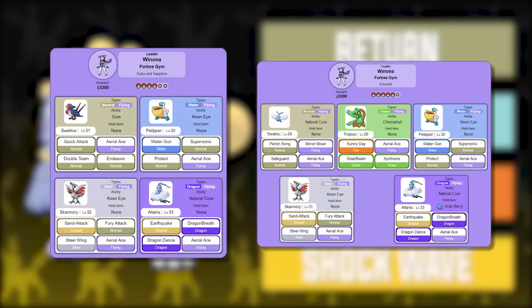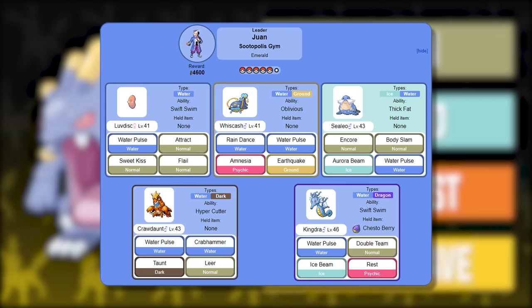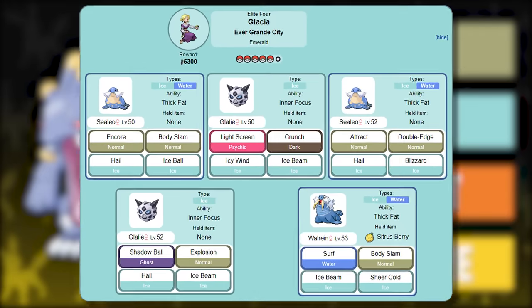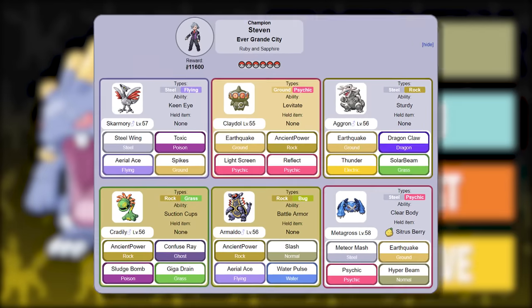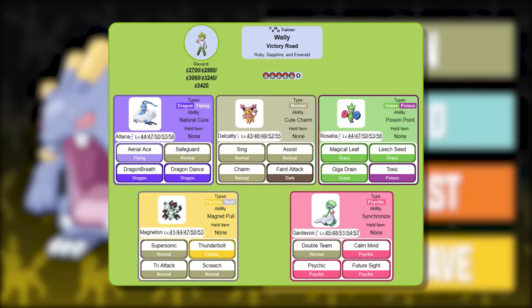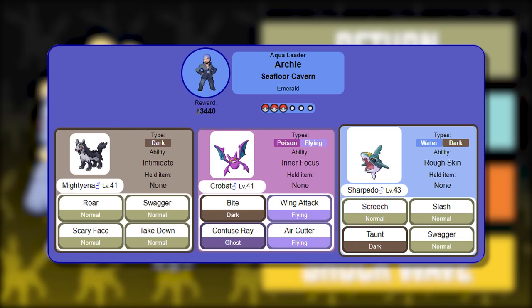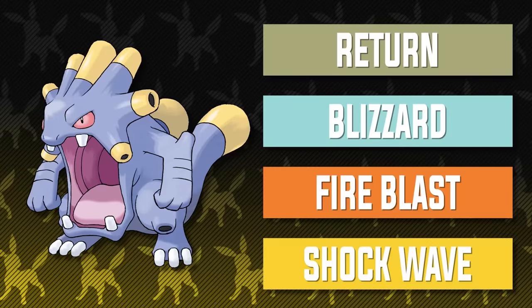These moves will help Exploud pump the jam against all of Winona's Pokemon aside from Altaria with Shockwave, Tate and Liza's Claydol and Xatu, Wallace's gym team aside from Whiscash, Juan's team aside from Whiscash and Kingdra, Sydney's Cacturne and Shiftry, Sharpedo and Crawdaunt, Glacia's entire team, Drake's team, Steven's Skarmory, Claydol, and Metagross, Wallace's champion team aside from Whiscash and Ludicolo, Brendan and May's Swellow, Tropius, Wailmer, and Pelipper, Wally's Altaria, Roselia, and Magneton, and various villain team encounters. While Slaking may be powerful on the surface, that Truant ability is a major drawback. Exploud accomplishes the same goals more gracefully, and it's always a joy to add a new Pokemon to the best team series.